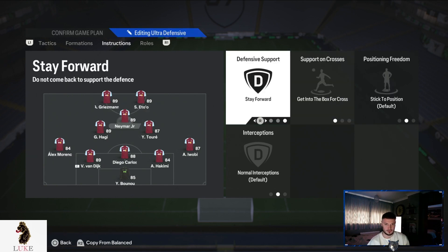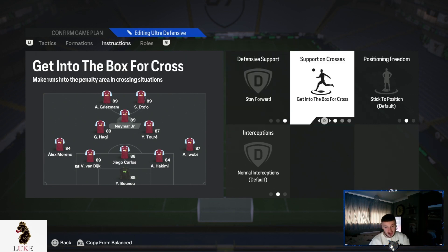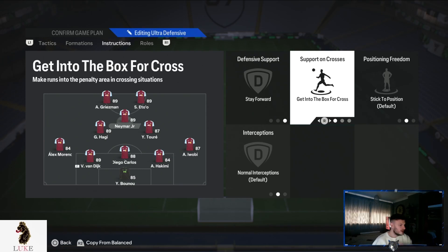The CAM is probably the most important player in this formation — everything goes through the CAM. So the CAM probably needs to be your best player. The CAM is on Stay Forward and Get to the Box for Cross. I cannot express how important it is for the CAM to be on Get to the Box for Cross. When your CAM isn't on that setting, they don't score enough and don't create enough opportunities. Having them on Get to the Box for Cross gives us another attacking outlet — it gets the CAM involved in the box with goal-scoring actions, assists, and goal-scoring opportunities.